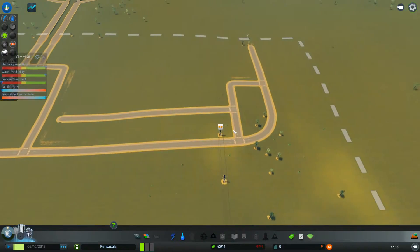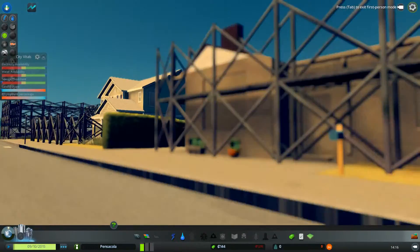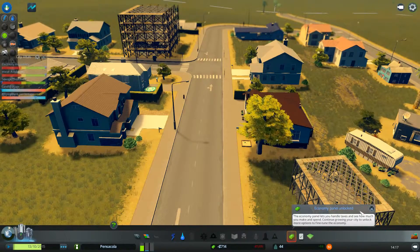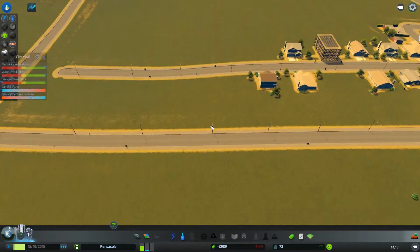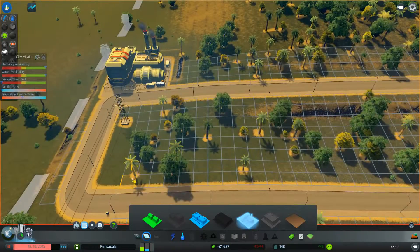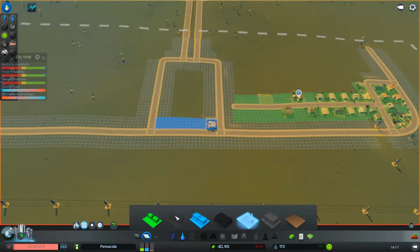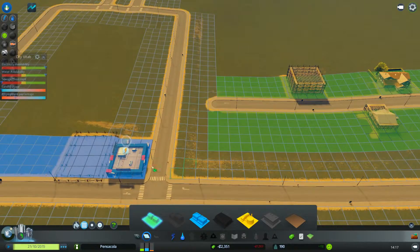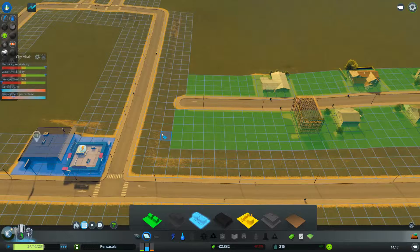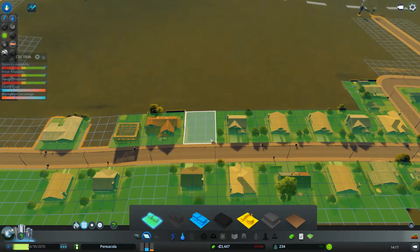We're ready to fast forward in time. Hopefully we can increase our income so that we don't go bankrupt so quickly. Let's change this — I'm not running power all the way over there because we kind of can't afford it, so we'll just put some right here. Industrial. Hopefully some buildings will build right here and spread off our electrical grid so we don't have to run a line there, which we kind of can't do. We'll go ahead and remove some of this too, so that way they kind of have to build over there.